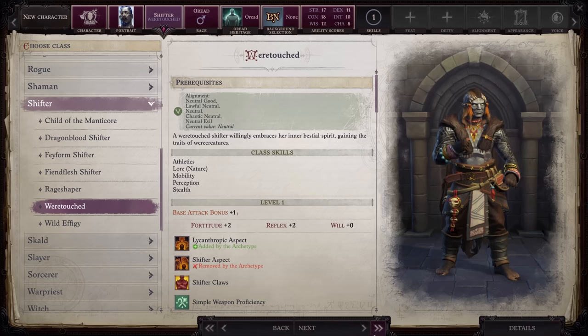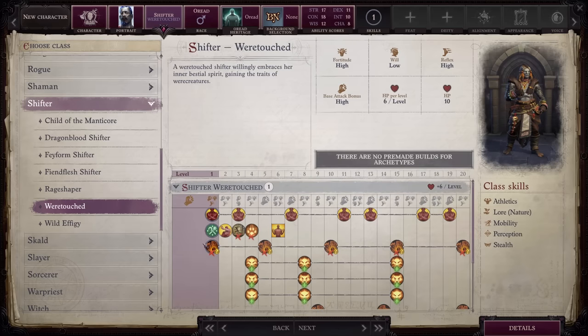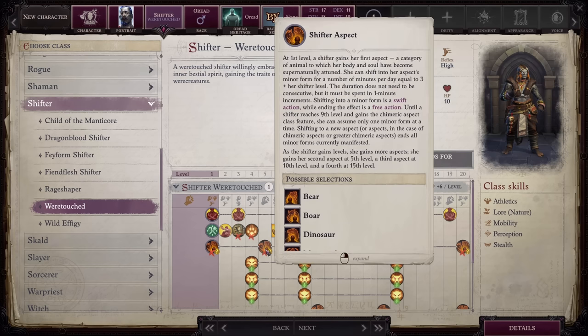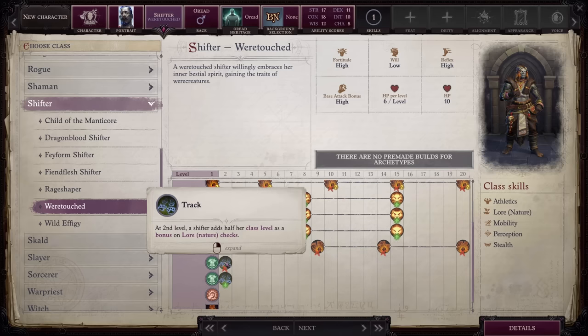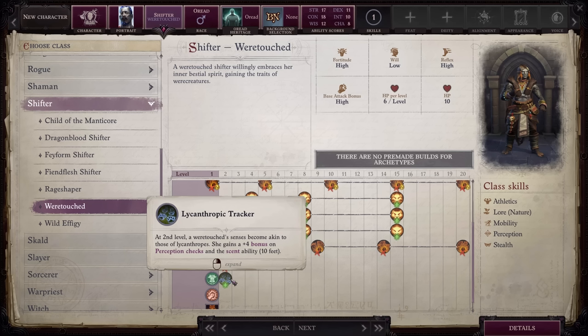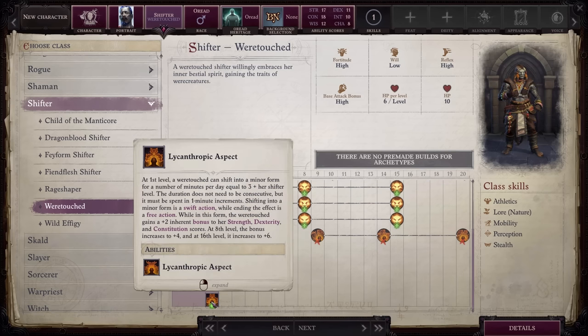Now, the moment many of you have been waiting for — Were-Touched under Shifter. You lose access to all of the base shifter forms, which doesn't matter since you're getting new ones anyway. You also lose Woodland Grace, which isn't a big deal, and you lose Track but instead get Lycanthropic Tracker, providing a plus 4 bonus to perception checks and the Scent ability — perception is way better, so this is an upgrade. You also get Lycanthropic Aspect, a minor form you can shift into using a swift action that provides up to a plus 6 inherent bonus to Strength, Dexterity, and Constitution. Starting at level 4, you get three major forms that all increase in power as you level up. All of these forms can last permanently if you take the Master Shapeshifter Mythic Ability, which you absolutely should.